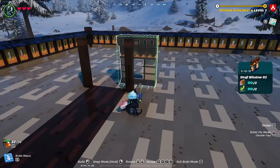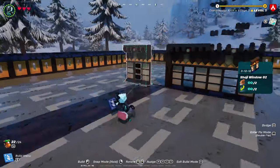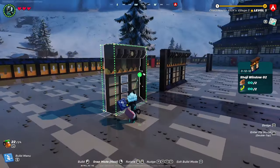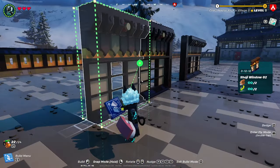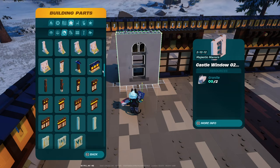Head over to walls, scroll down to windows, and grab the shoji window number two. Place two shoji window number twos on the outside of each pillar on each building. This is the only time you are going to use the shoji window number two, so it's better to just place them all now and get it over with.